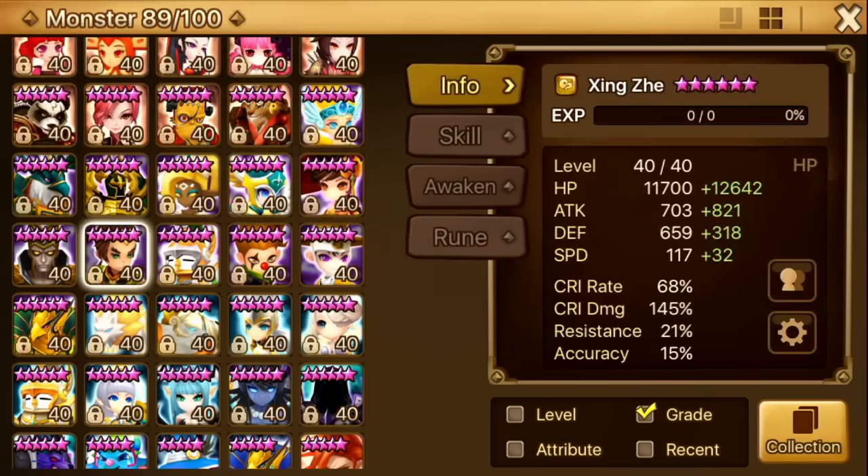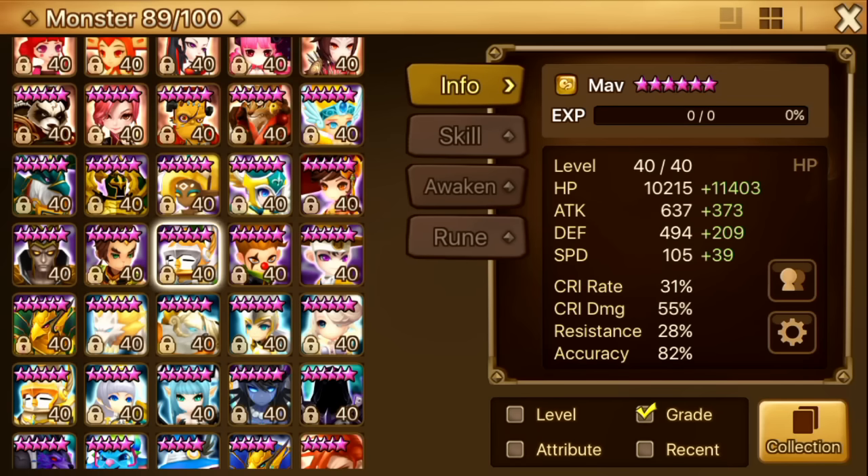Next up is my Wind Monkey. My last video was about Wind Monkey — how to use him and all that stuff. As I said in that video, all my stats can be improved and I'm still farming dragons. He's on Violent Revenge — HP, crit damage, attack. I want more speed, more attack, more HP, more crit rate, more crit damage. Improving all of that will clean up a lot.